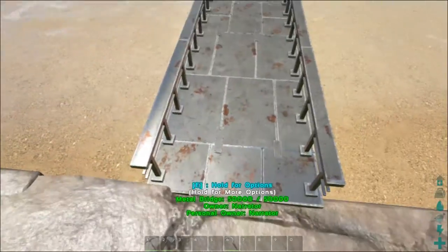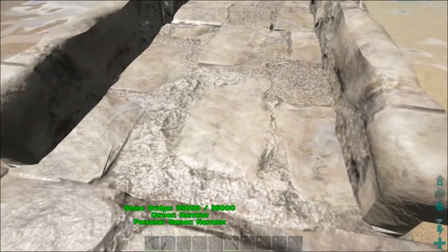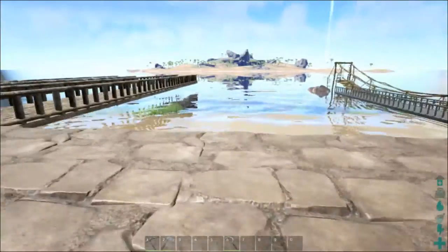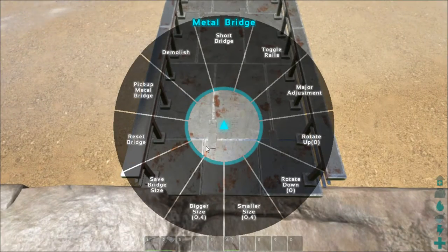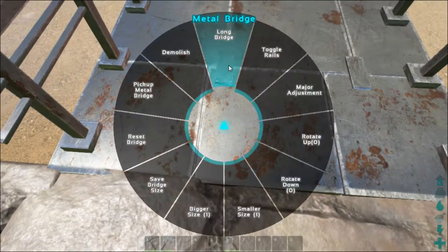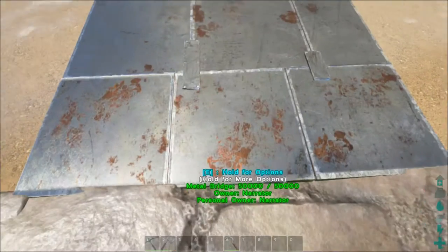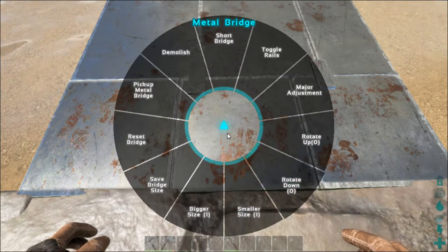These flat bridges are a little bit different. The wooden bridge, stone bridge have different options, while the metal bridge and the stone ramped bridge do not — only these three flat ones have the extra option set. So what are those different options? You can shorten the bridge into a chunky little bridge, take it back to a long bridge, or turn off the rails so you just get the flat platform.